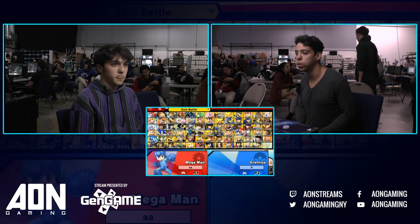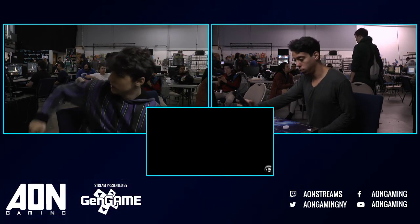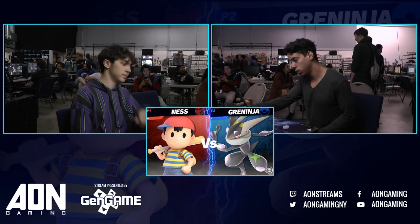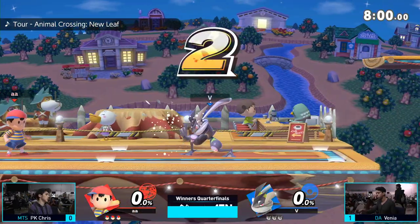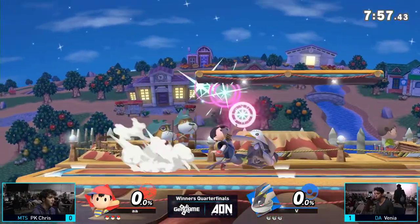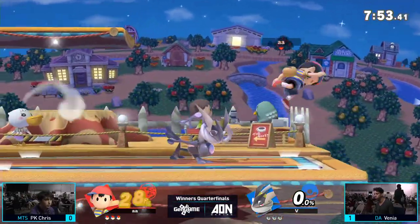I have an opinion here — what if Greninja could do that, push people away like that? That would be crazy. Alright, game two. It looks like PK Chris is gonna counterpick to Smashville. Just can't work past Smashville. We're gonna see that stage a lot today. Veni is starting off pretty strong, already has PK Chris on the ledge and off stage with a good 38%.